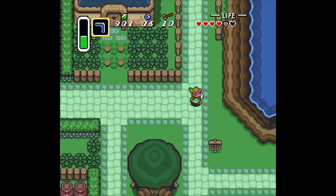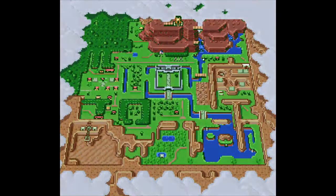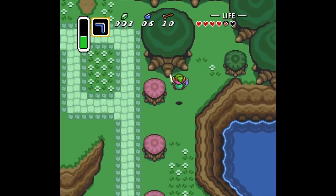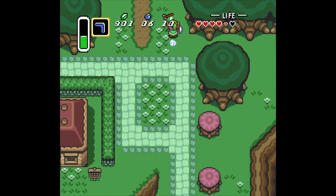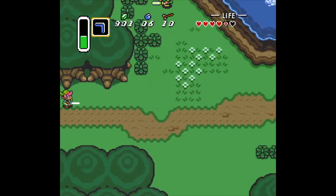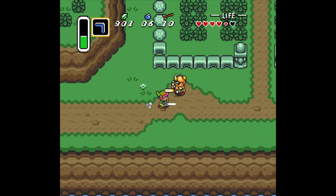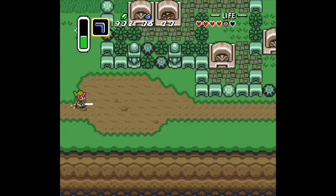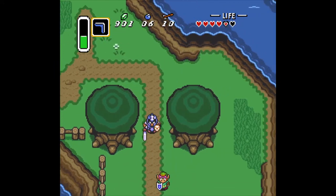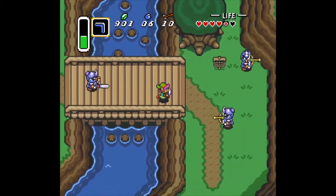Now we can make our way to the witch's hut. We need the mushroom for the witch's hut, so let's do that. The witch's hut is just directly to the right. While we make our way there, I'll explain that you get magic powder from the magic mushroom that we picked up in the Lost Woods. It's not really that important early on, but come about halfway through the game it'll become more useful.